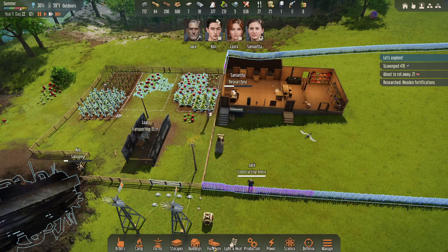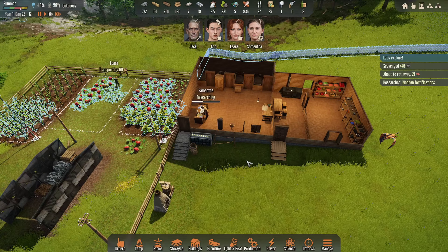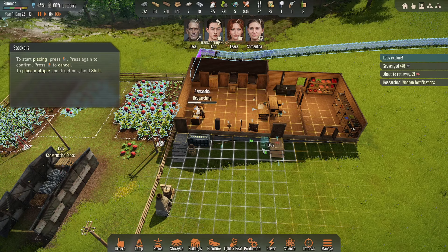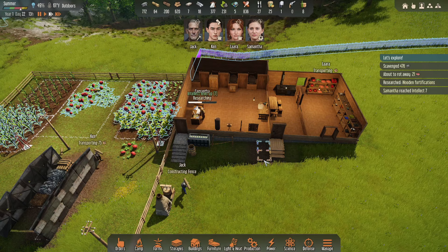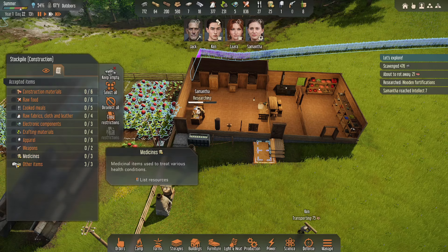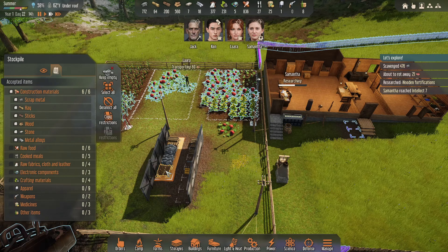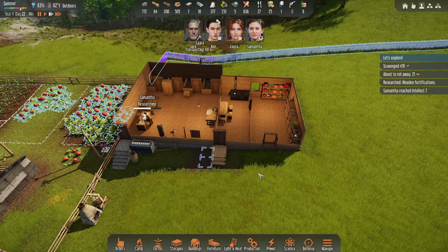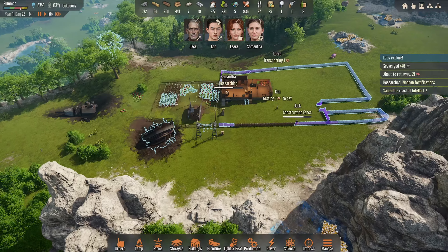When winter gets closer, we're going to have to build heating stoves, which means I want sticks closer to this. So we're going to go stockpile. Samantha's research is up to like seven — wow. So these two storage areas, I want nothing in here except sticks, because that's going to be our stick storage. Sticks are what you feed these heating stoves with. We have bushes everywhere — plenty of sticks.